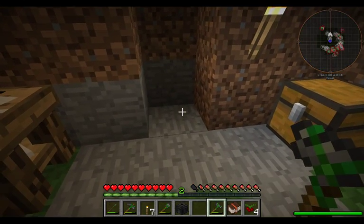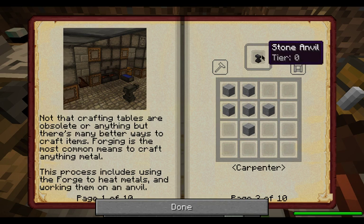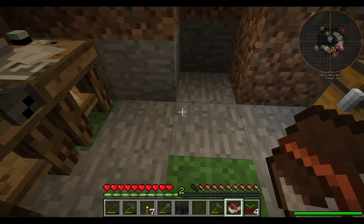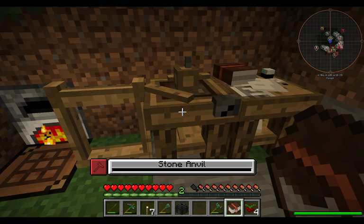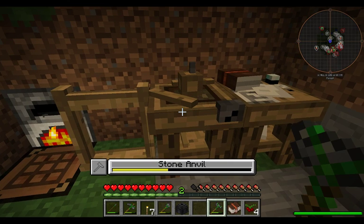Let's get the rest of the items that we will need. We're going to need a stone anvil — so it's two, three, and one, and it's made with a hammer and the carpenter's bench. So two, three, and one. Let's go ahead and get the anvil.